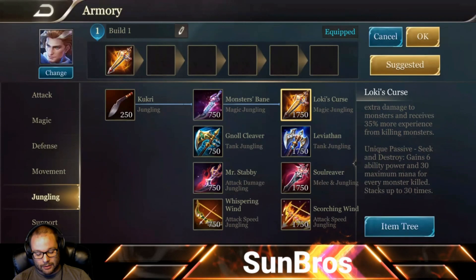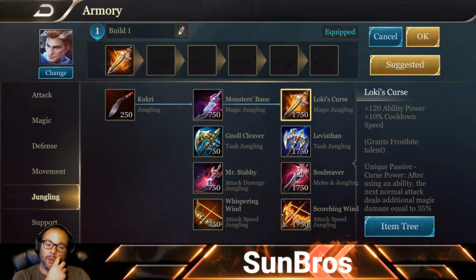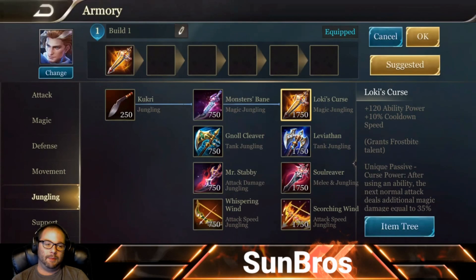The unique passive Seek and Destroy gives you 6 ability power per stack, up to 30 stacks — that's 180 additional AP. So Loki's Curse will actually go all the way up to 300 ability power, which is very good. Not only does it have a lot of ability power and cooldown reduction, it has the ability to enhance auto attacks across the board. This item is great for Darcy.